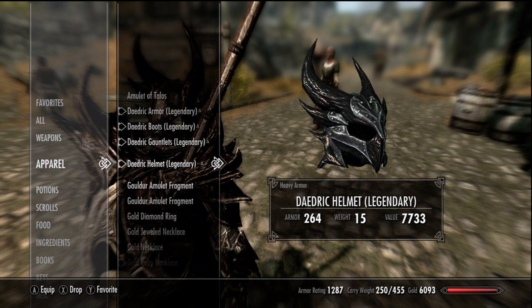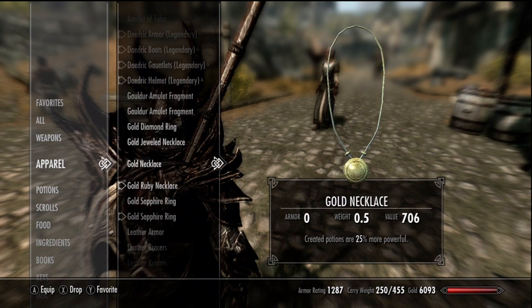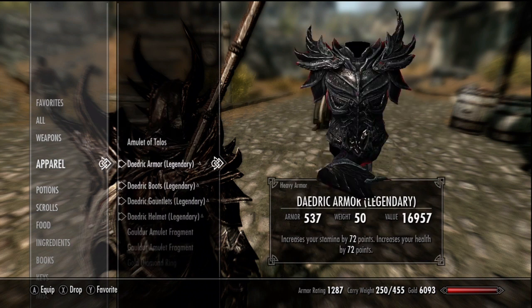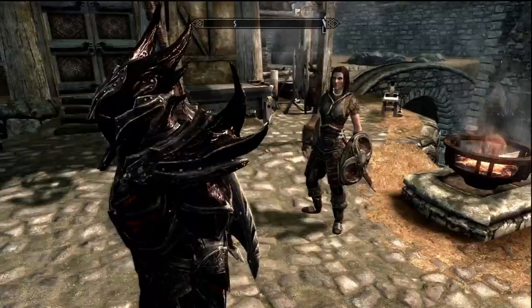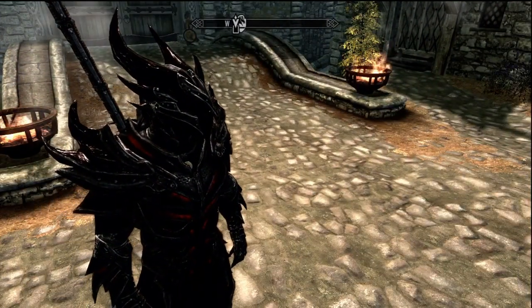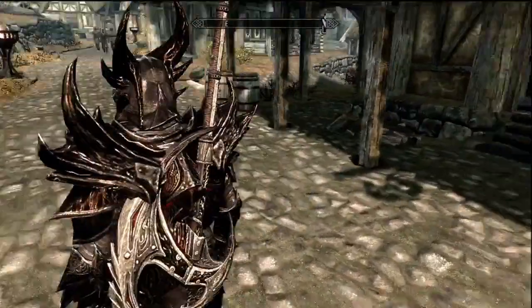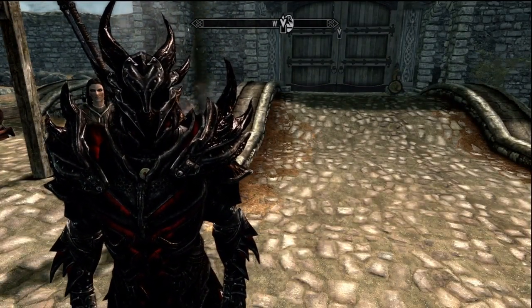For jewelry, I've found that the best combination is fortify health and resist any type of magic — so fortify health and resist shock on the ring, and fortify health and resist frost on the necklace. With those enchantments and this armor, you really are the ultimate warrior. I have to warn you that this makes the game just insanely easy, which is why I stated earlier that I probably won't be using this too much unless I just want to dick around. At least if you don't want the overpowered armor, you can test out the enchantments and see what works best with your build.